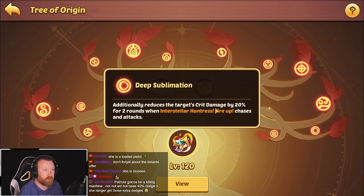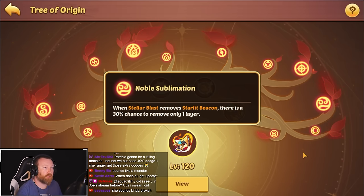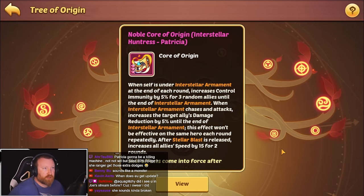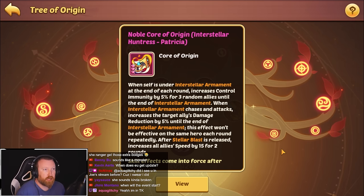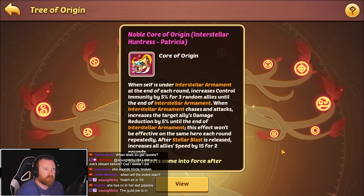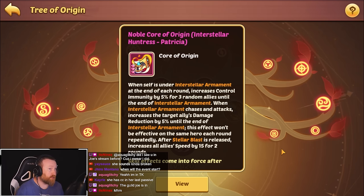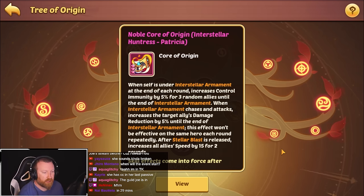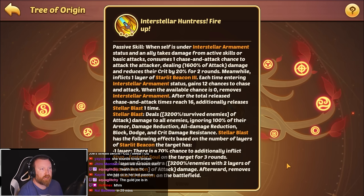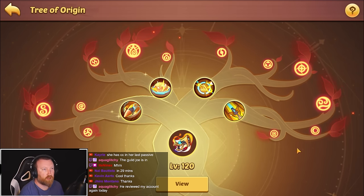Stats additionally reduce crit damage. Stellar blast has the following effect based on layers: chance to stun or chance to deal extra damage. When stellar blast removes starlit beacon, there's a 30% chance to remove only one layer instead of two — not bad. Her core: when self is under interstellar armament, at the end of each round, increases control immunity for three random allies. When you chase and attack, increases the target ally's damage reduction. After stellar blast is released, increases all ally speed. The core doesn't seem all that great. She has CC in her passive — every one of her abilities has a chance to CC: her basic, her passive, and her active all have chances to stun.